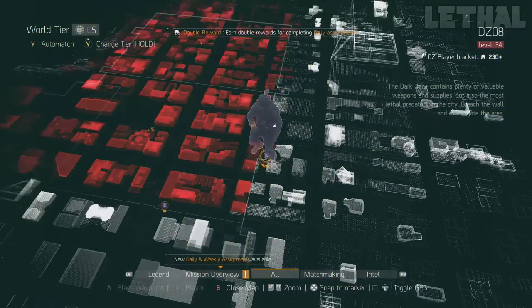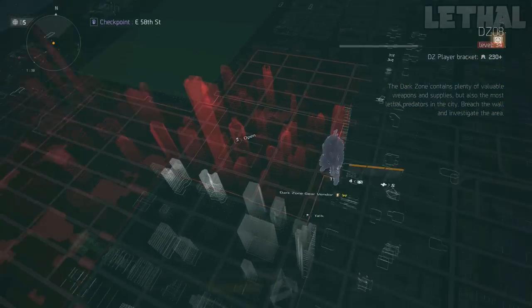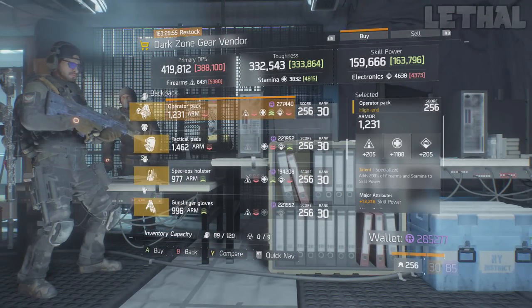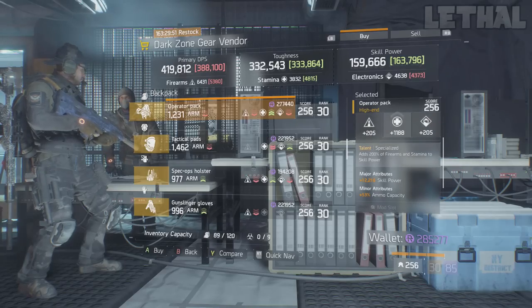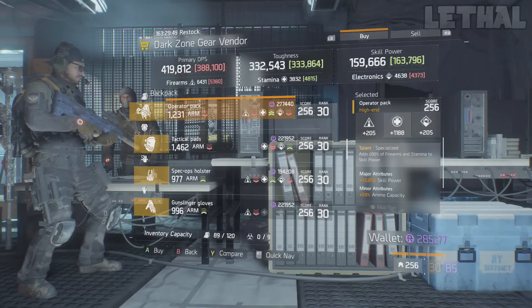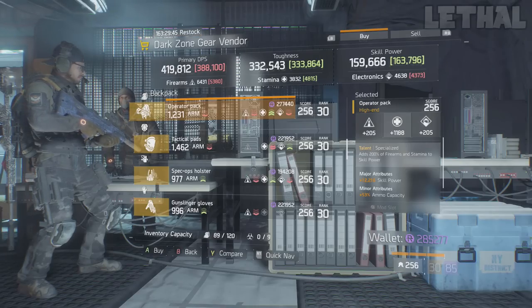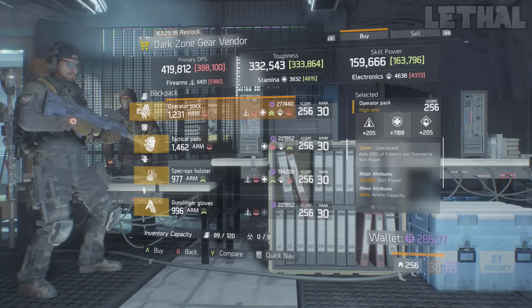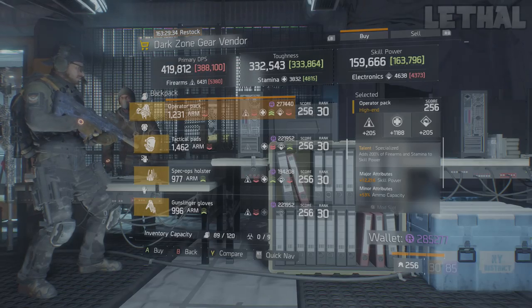Moving straight into the dark zone vendors, the first guy you wanna visit is located at the East 58th Street checkpoint. What he's actually selling is a pretty nice specialized backpack. I would recommend this if you wanna make a hybrid build or something with a little bit more electronics and skill power. It comes with 12,216 skill power, 53% ammo capacity, and 1188 stamina — but you'll want to reroll that into firearms or electronics depending on what you need.